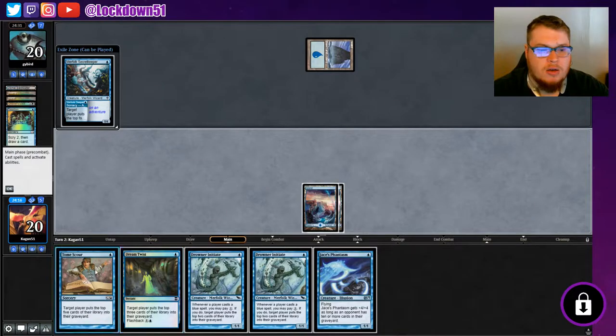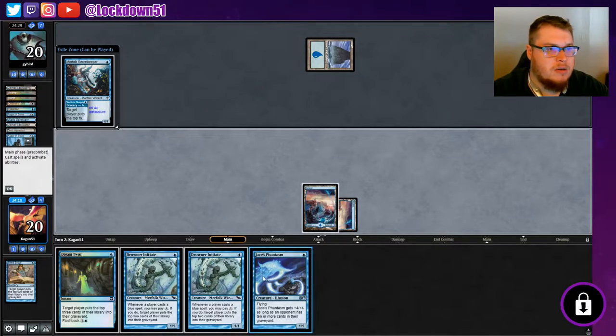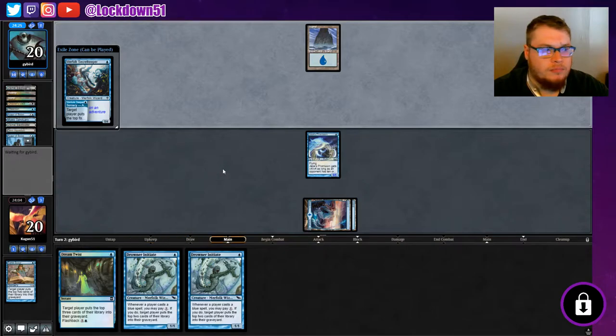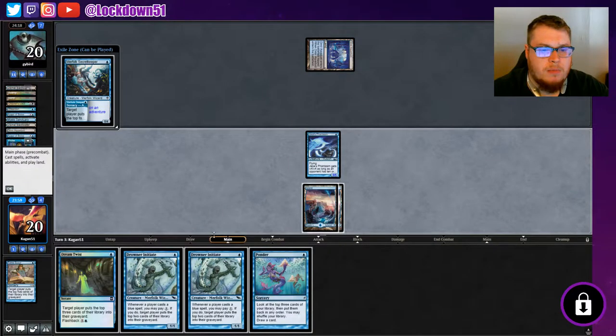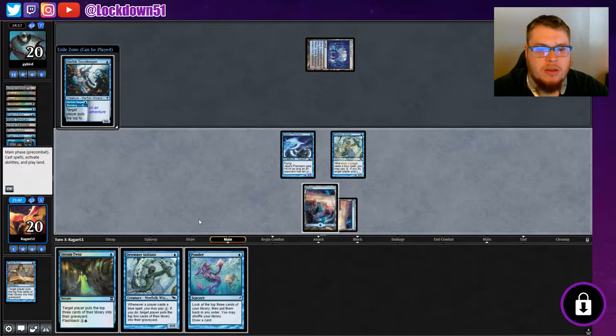I think we're just going to go for it here and maybe try to race a little bit. I see Mystic Sanctuary and Backwater, so let's run our Jace's Phantasm to start applying some pressure — might be a good win condition. There's the Aqueduct, good. Get some early pressure going. They played a Ponder. I kind of want to put out a Drowner Initiate just to play around any edicts they might be running, because I don't want them to kill off the Jace's Phantasm.